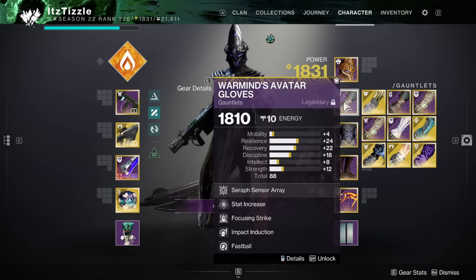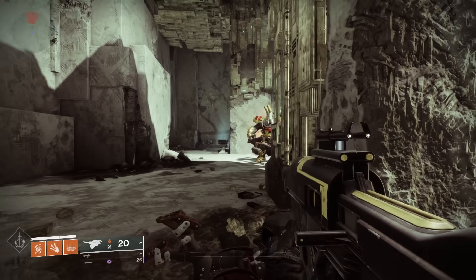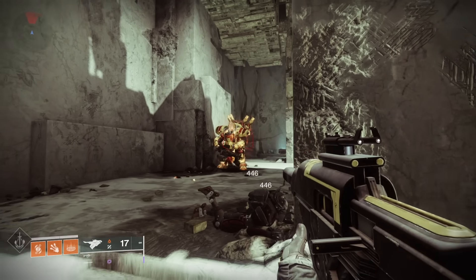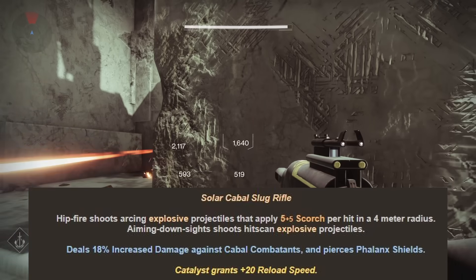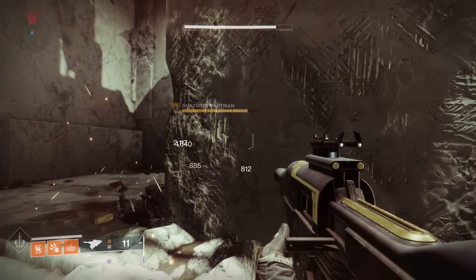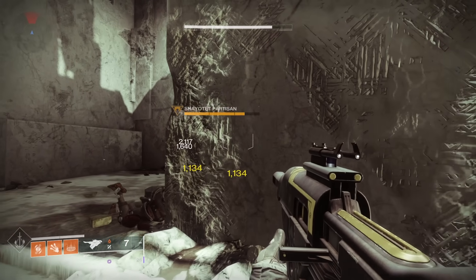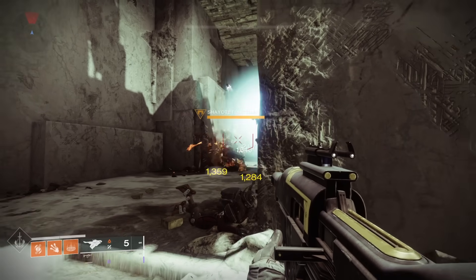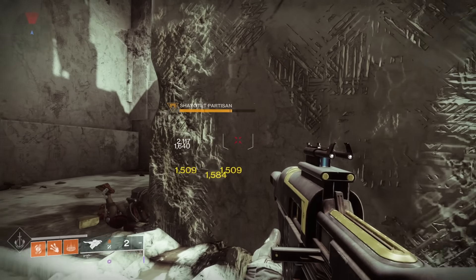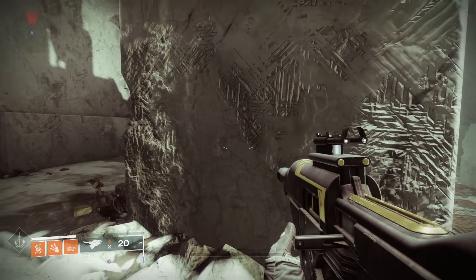Let's look at the base Scorch damage numbers. For the purposes of this video we will be using Skyburner's Oath to stack weapon Scorch because it is by far the most consistent method. Hip firing Skyburner's Oath grants 5 stacks of Scorch at base and 10 Scorch stacks with Ember of Ashes equipped. We will also use a Firebolt Grenade and a Celestial Fire melee to apply Scorch for our abilities.